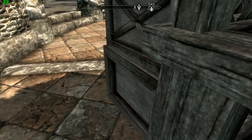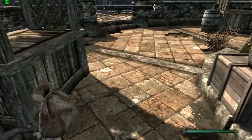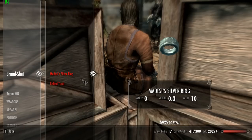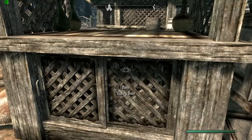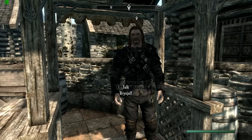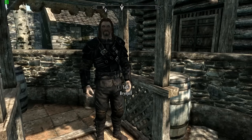The Madesi silver ring - I placed it into this guy over here's pocket. As you can see, he has that Madesi silver ring right here. But the quest doesn't move on, and Brynjolf doesn't get down to the Ragged Flagon. So I'm telling you, this is how to fix the problem.